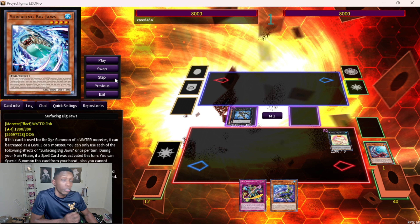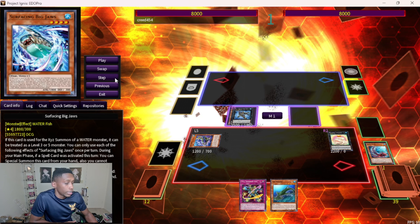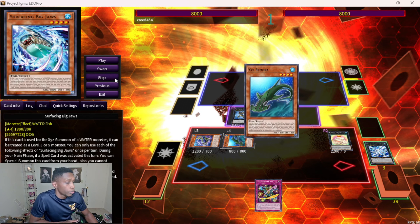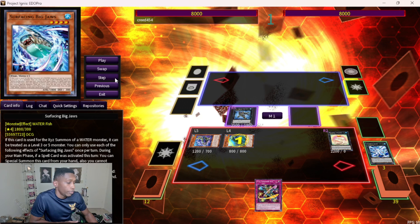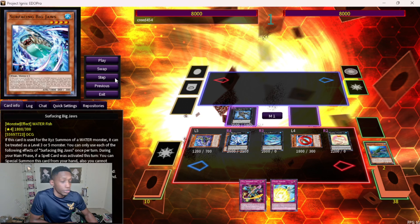You go into Bahamut Shark — still Nibiru-proof or baiting your opponent's first interruption — then go into Fortress but don't activate the effect, just keep it there. Then activate Vi-Shark to search XYZ Remora, remove both overlays from Fortress to summon from the graveyard, grab your two and make your second Bahamut Shark. At this point you want to make the La Virtue Dragon because its other effect is really good and helps you correct your hand since you already drew one.